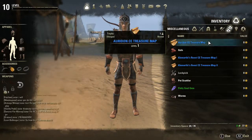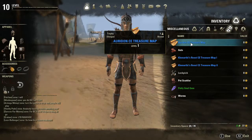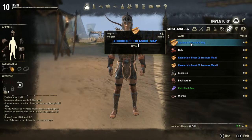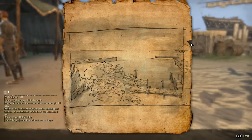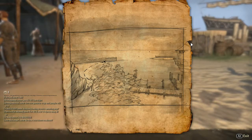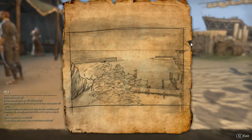To treasure hunt you need this map — the Auradon CE treasure map. This is the one that I'm going to be doing, and I'm pretty sure that I found it. I'm not 100%, but I am quite certain that I found where this treasure is located.